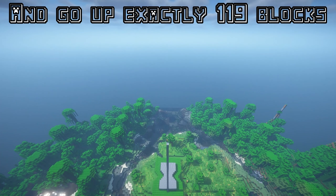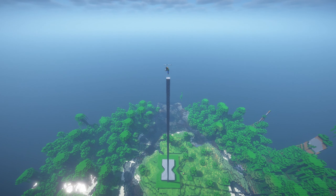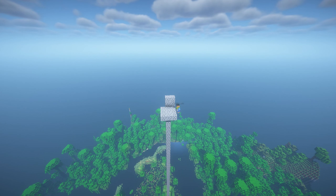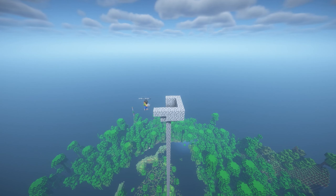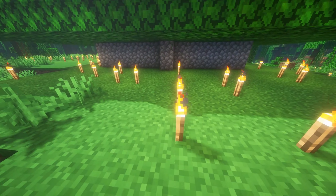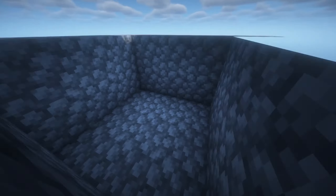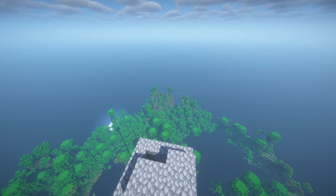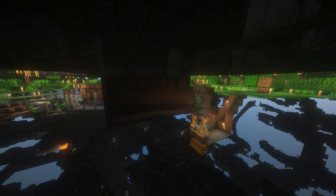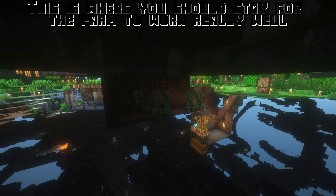Go up exactly 119 blocks and build yourself a small box to AFK in. The blocks around that one block are to catch the water we are going to place later. This is where you should stay for the farm to work really well.